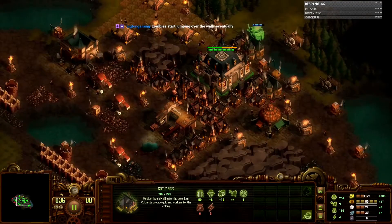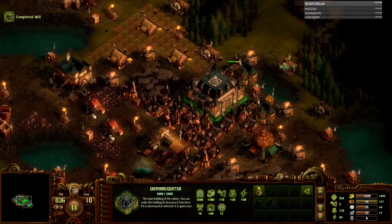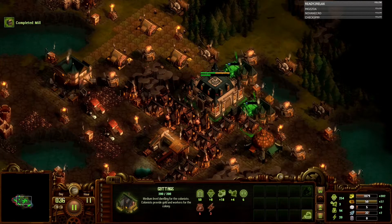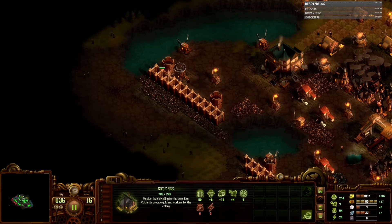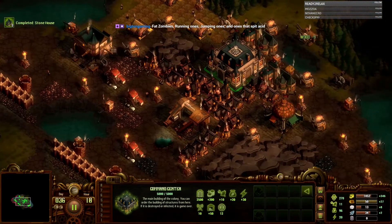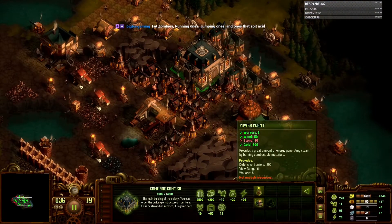Seven energy. Stone is almost to 30 and we need more workers - always need more workers. What's the next wave that they attack on? I'm at 36 days and my walls - I need to concentrate on those. I think I will have to stop what I'm doing and go to the walls instead and put down those towers. I wanted to get the energy going, I have to get the energy going, but as soon as that's done - oh my god, how much stone did I use building those houses?